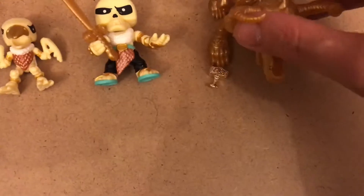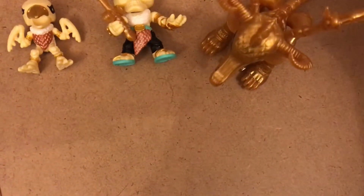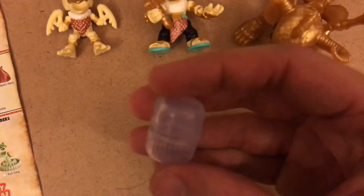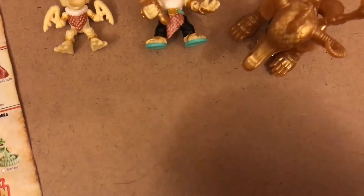I'm guessing that this dragon is guarding this Hammer of Glory. And it did — if you've seen the previous videos, the parts to this video, you'll know that the little gold hammer came in its own little capsule inside the dragon's heart.